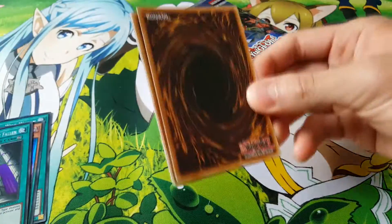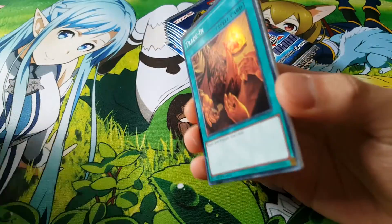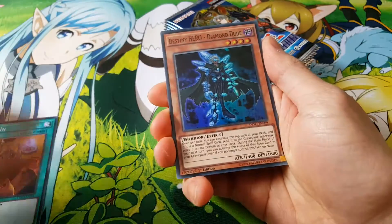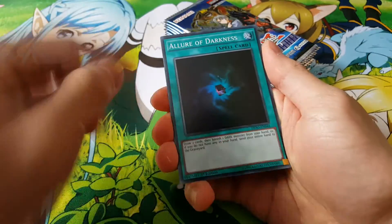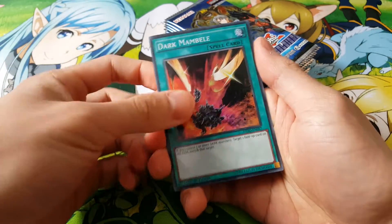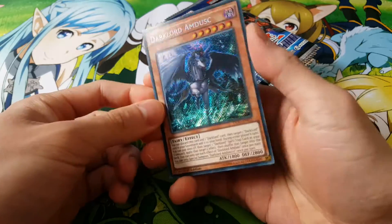If you guys don't know, Dark Lord Ikshal is currently at $60 right now. So let's see — there's Diamond Dude, a Law of Darkness, nice. Our second one, Dark Membel, and a Dark Lord Amdus. Nice.